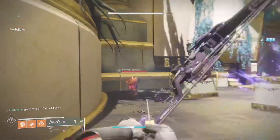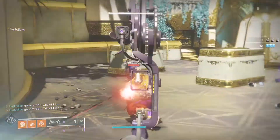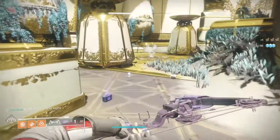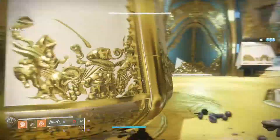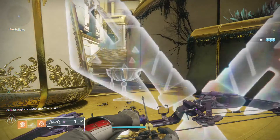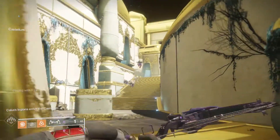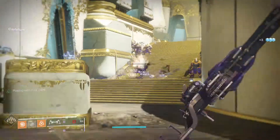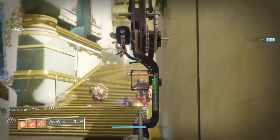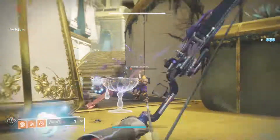Simply start headshotting Cabal again and again. Once you've cleared the platform of all these guys, you're going to stand on the symbol next to the door and it'll trigger the enemies to infinitely spawn. Just rinse and repeat — kill adds as much as you want. You can stay here and farm kills for anything: bounties, gunsmith bounties, whatever you want, and you can farm weapon catalysts.